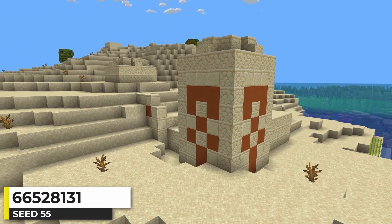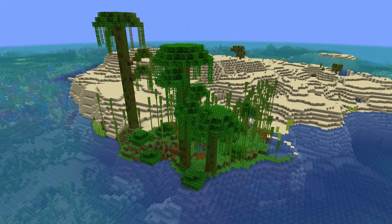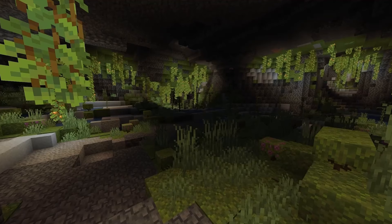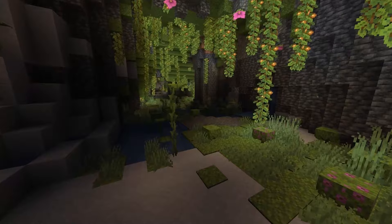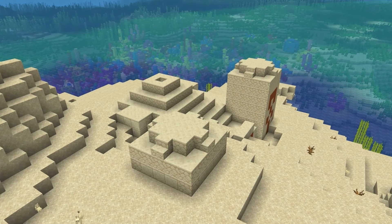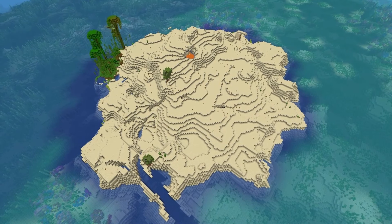We have a desert temple island here. It's a desert island, but it comes with a couple of azalea trees and a small section of jungle, so at least you have trees and grass. Azalea trees indicate lush caves underground that you can explore. The temple is on the northern side of the island, close to the ocean, with four chests of loot at the bottom. That's a desert temple island seed that is actually viable to live on.